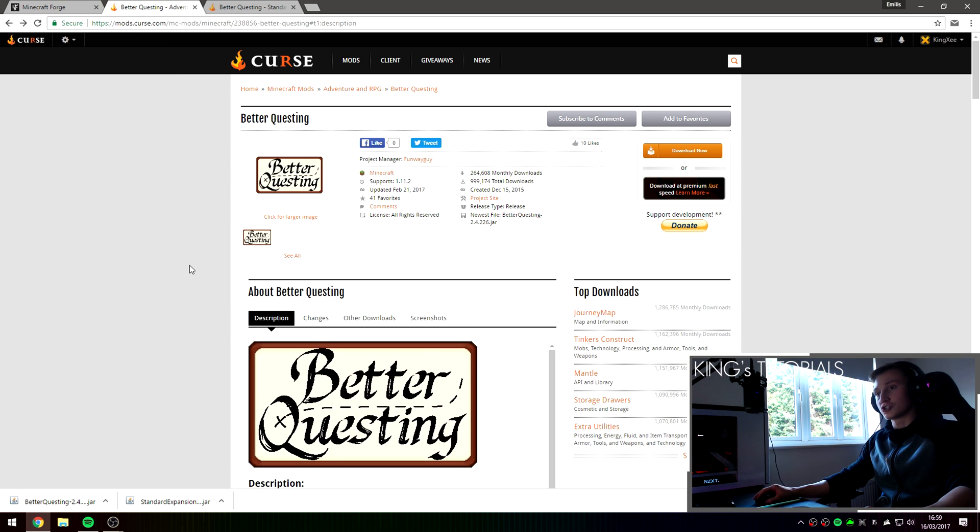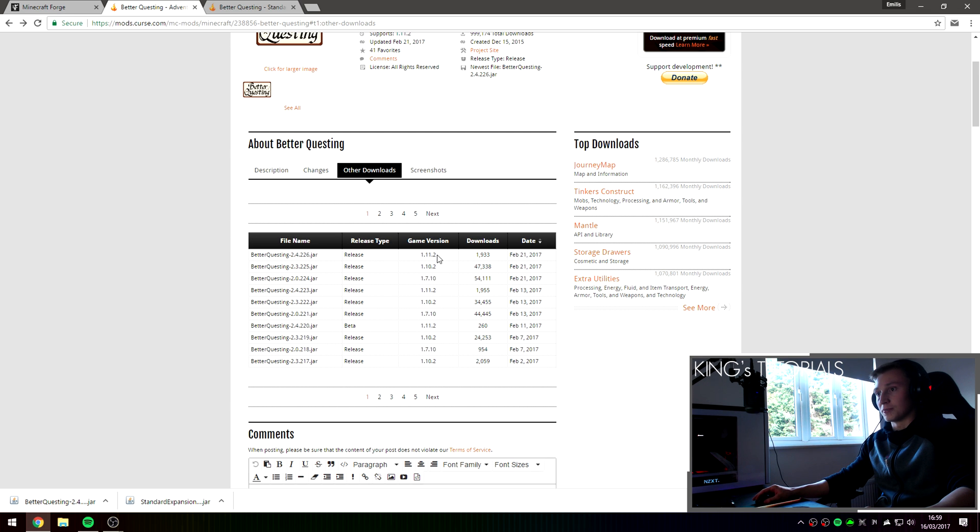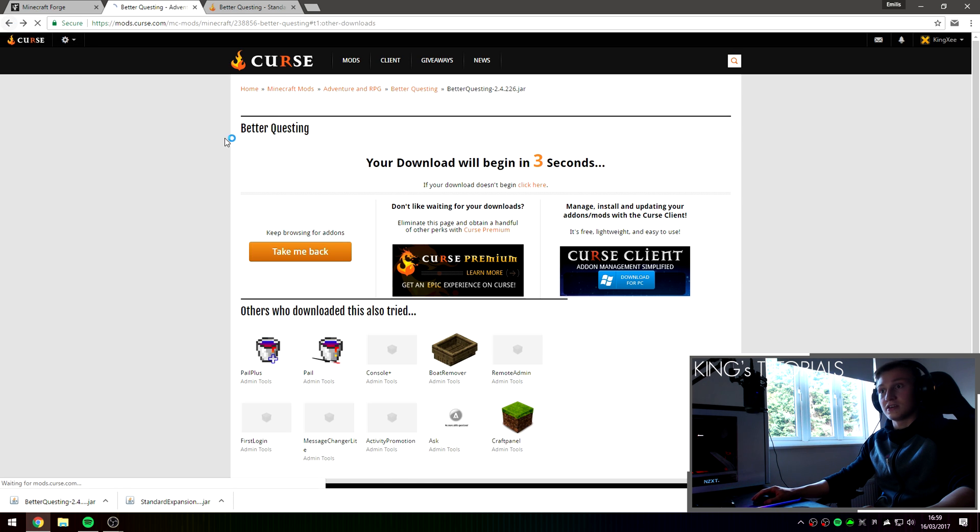Once you've downloaded Minecraft Forge, go over to the second link in the description down below, which should take you to the Better Questing page on Curse. Go over to other downloads and download the latest version available for Minecraft 1.11.2 — in my case it's version 226. Just press on the file name right here and it will download the Better Questing mod for you.